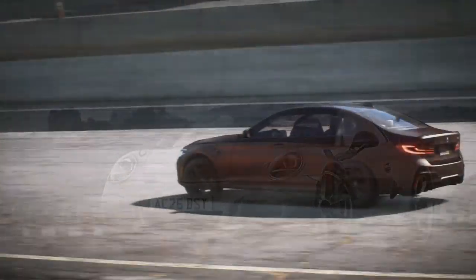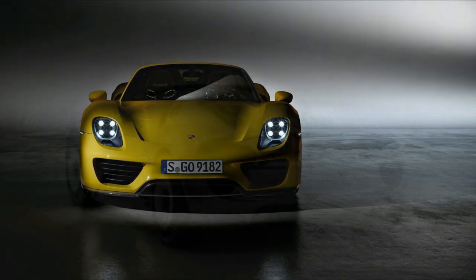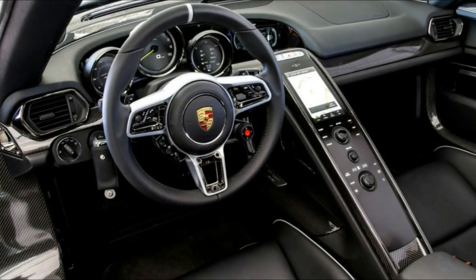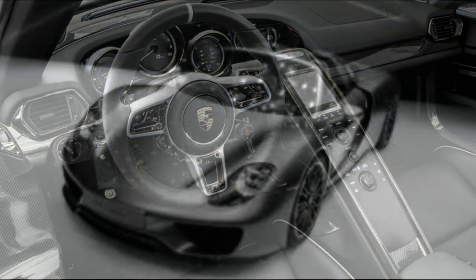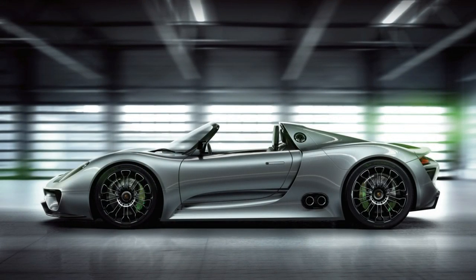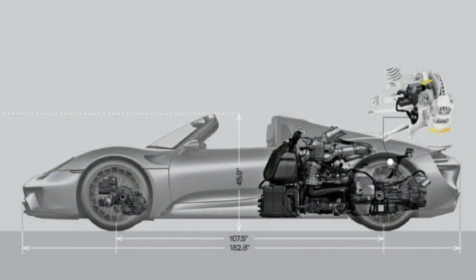The 2013 Porsche 918 Spyder is the production version of Porsche's 918 Spyder concept from 2010. Its 4.6 litre V8 produces 600 brake horsepower, aided by two electric motors — one in the front producing 129 brake horsepower and one in the rear producing 149. The car can be powered by both the electric motors and the V8, or the V8 only, or exclusively by electric motors, so you get to choose.